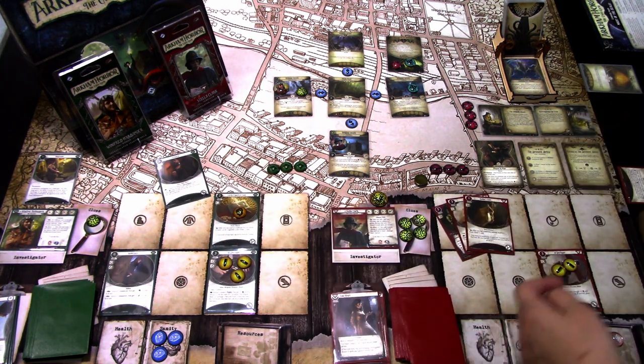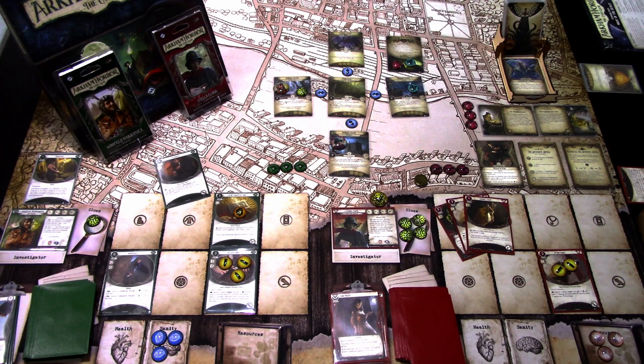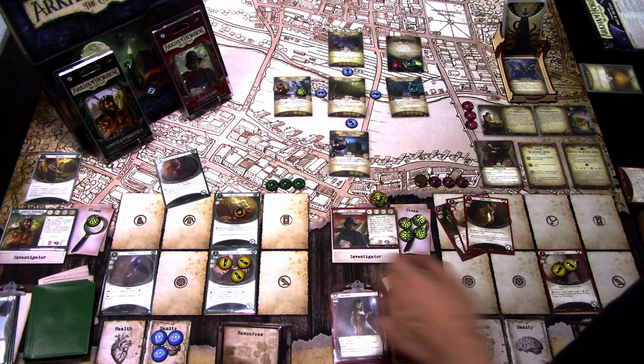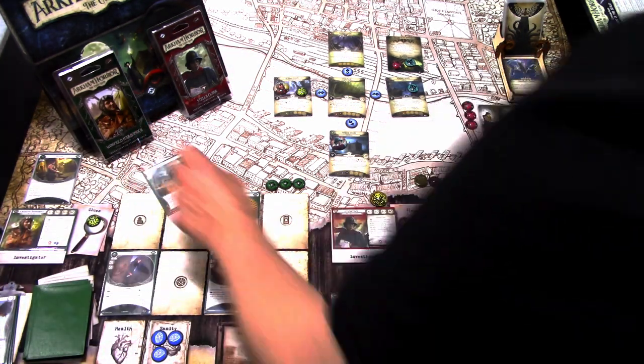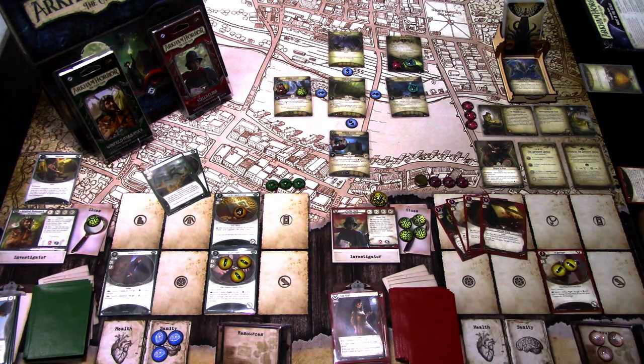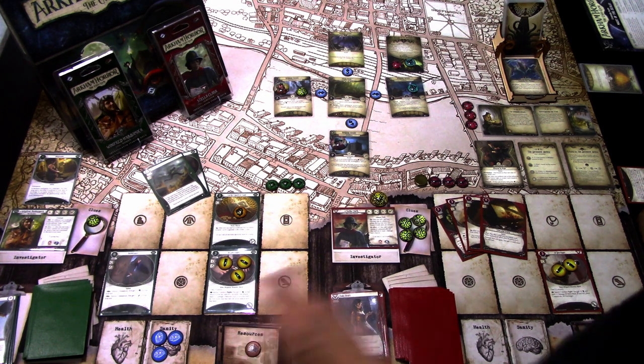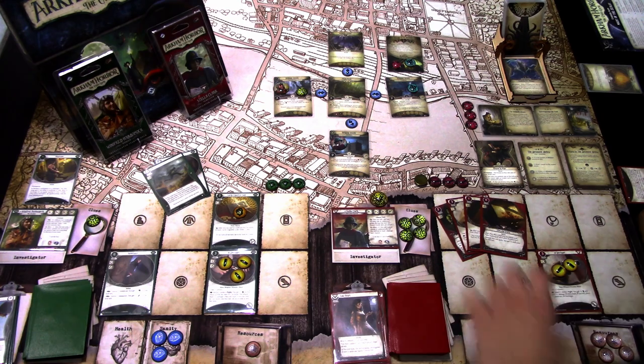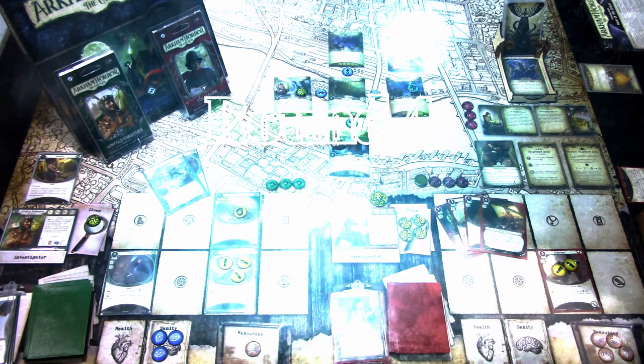That's the turn — enemy phase, nothing happens. Upkeep: draw a card for Winifred and Stella, both gain one resource. Let's go to the next turn.